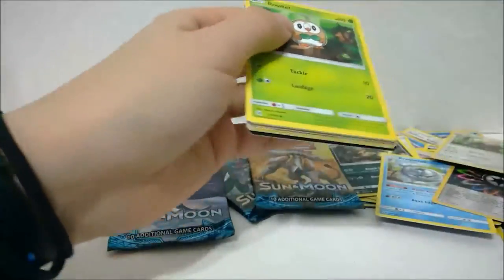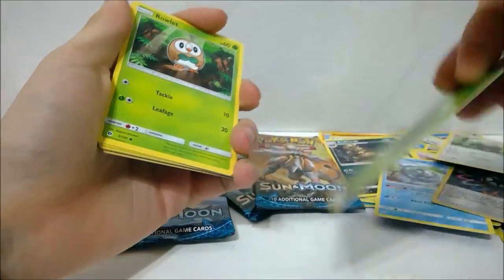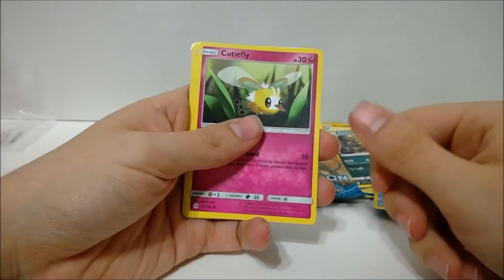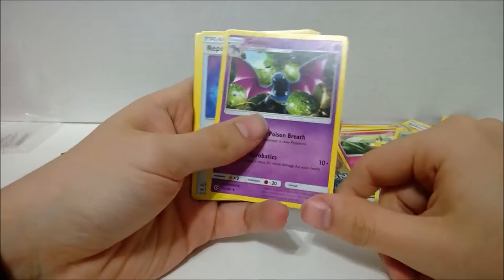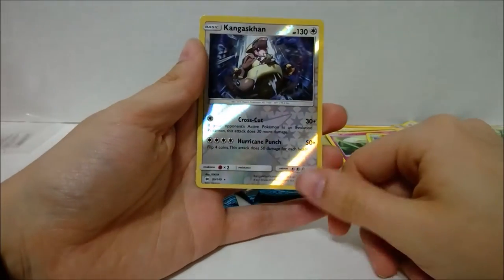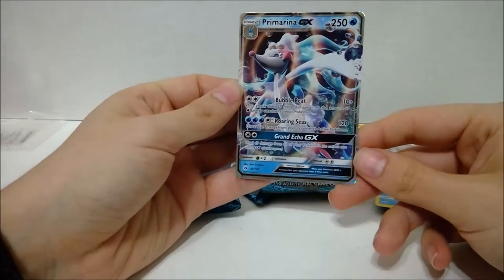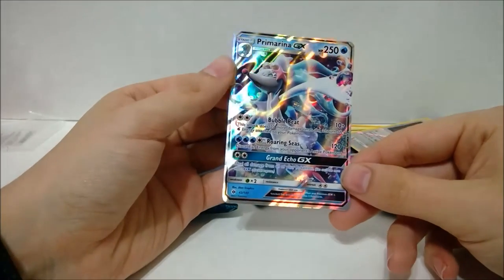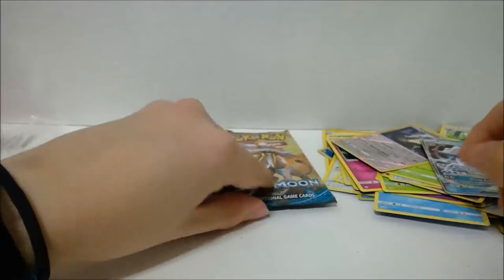Pack four — there's a Grass energy. Rowlet, Drowzee, Cutiefly, Skarmory, Bounsweet, Golbat, Repel, Pinsir, Reverse Kangaskhan — and hey! Primarina GX! One of the better ones, I think, just because it heals all damage from every Pokemon. Nice. So we got one GX. Thank God, we got one GX. Let's see if we can do any better than one.